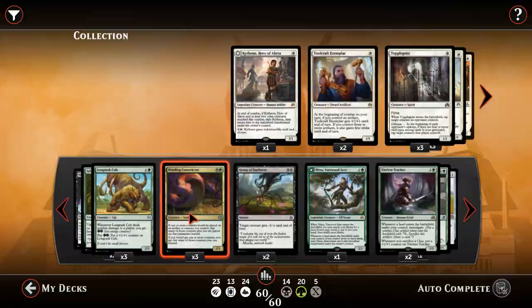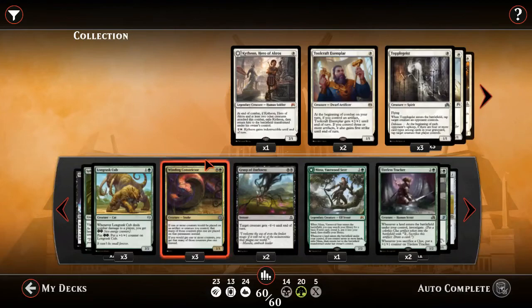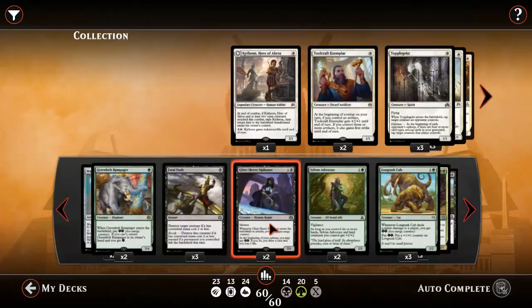One of the stronger options seems to revolve around Winding Constrictor, which works with cards like Long Tusk Cub and energy — anything that puts on +1/+1 counters can be a pretty awesome card. Every time you use it with an energy card you get an extra energy, and every time you use it with a +1/+1 counter card you get an extra counter. So Cub kind of plays both sides of that — these are the dynamic duo.